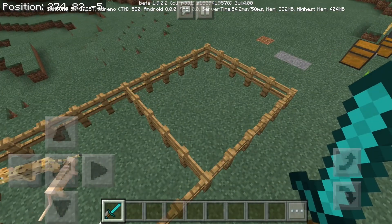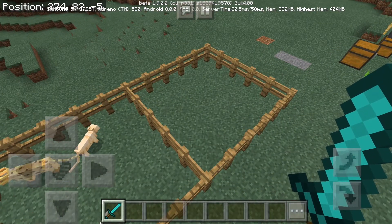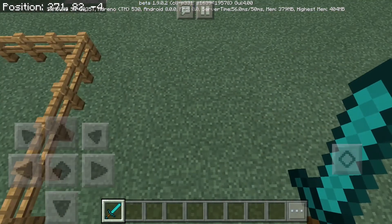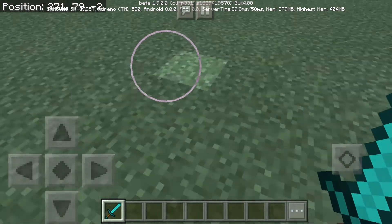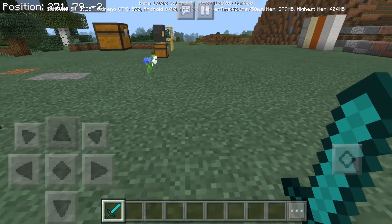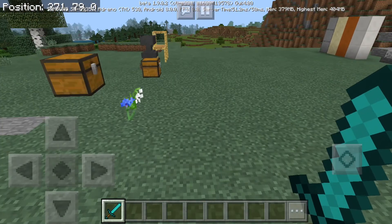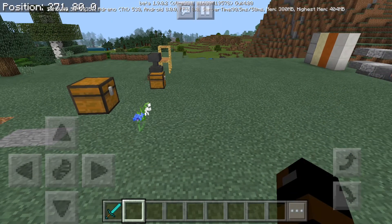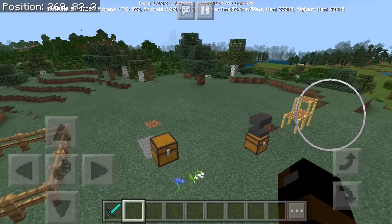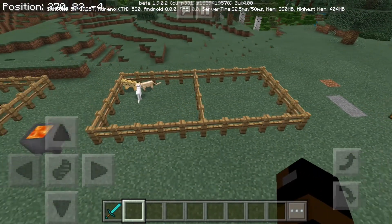Another change is tripwire activates when broken. So if there were tripwire here — tripwire hooks and stuff like that — if you broke it, it would be activated, which is really good because it would be cheating to break it. And a way to get past that is just use shears. That's pretty cool. I love that feature. It really helps as a redstoner.